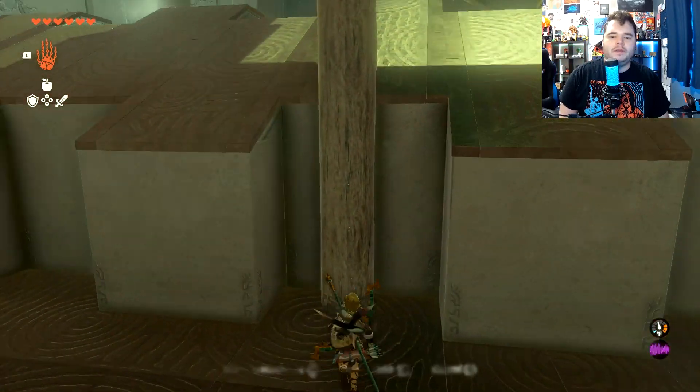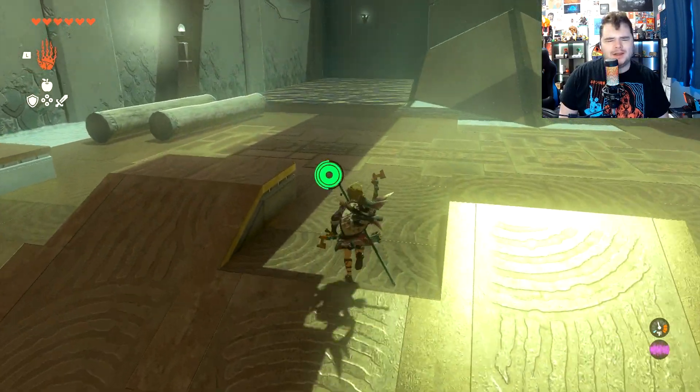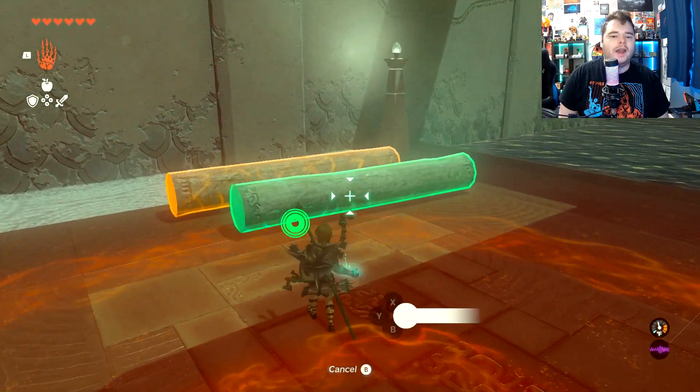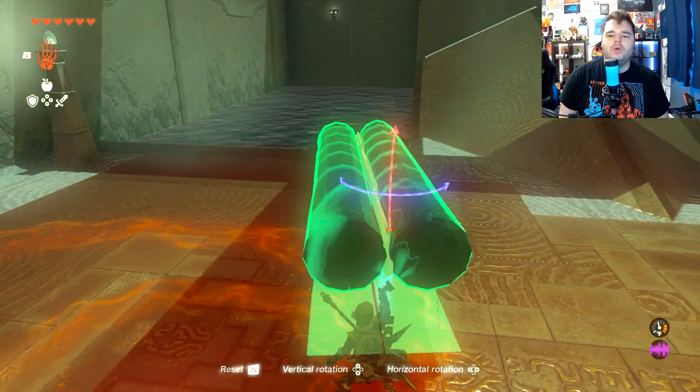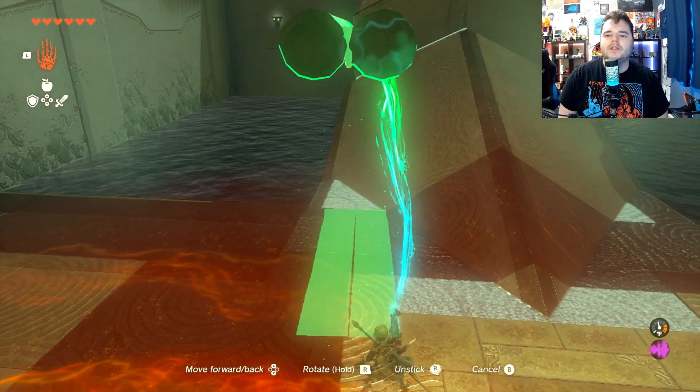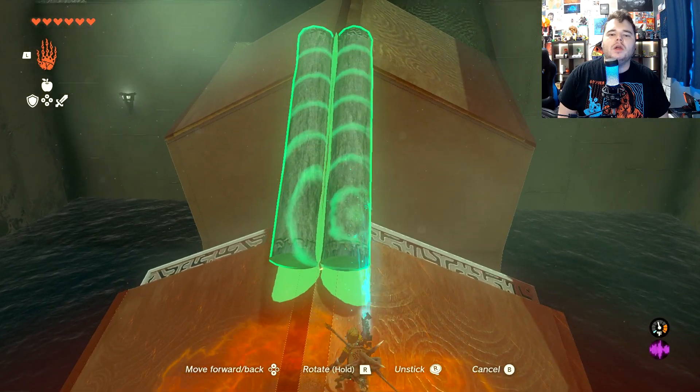We're going to place it like this, climb up top, and just jump over. Next, we're going to link these together like so, and then simply place them as a bridge right around here.